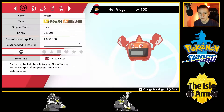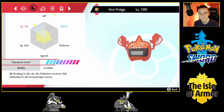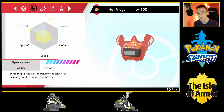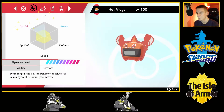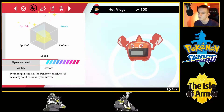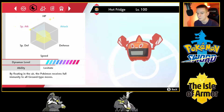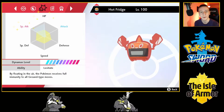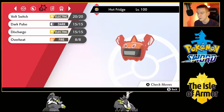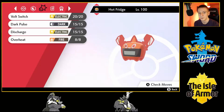Next up, we've got Hot Fridge the Rotom Heat, holding an Assault Vest. This is a bulky set — max HP and max Special Attack. I normally use this Rotom for Battle Spot singles, and bulky Rotom with Assault Vest is actually pretty decent. I know folks usually tend to use max Special Attack and max Speed natured Rotoms, but this does some work too. Since it's an Assault Vest set, we have to have four attacking moves: Volt Switch, Dark Pulse, Discharge, and Overheat.